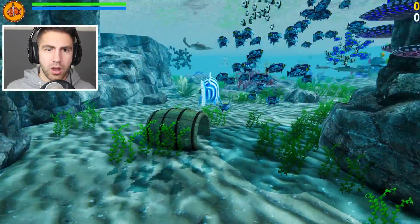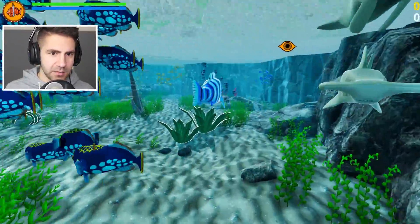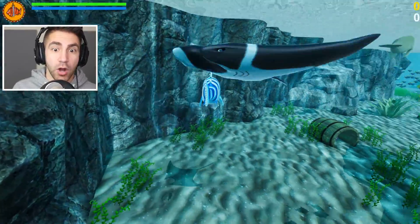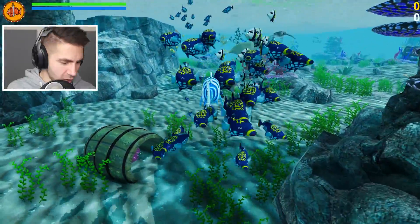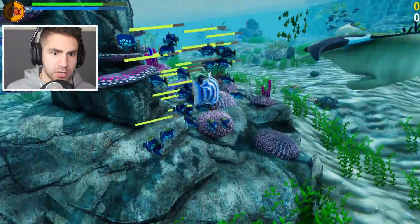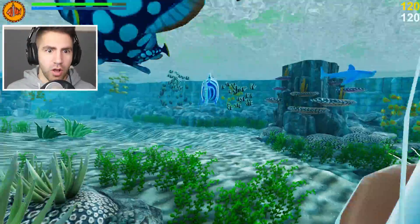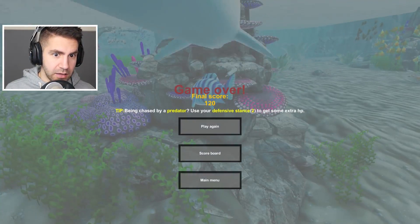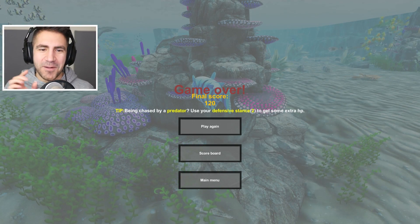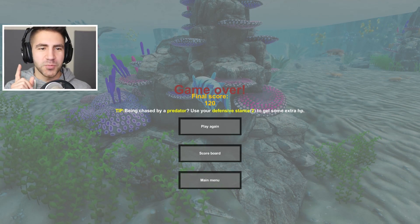Did you see that red eyeball? Yeah it's like instant so it's not like a smooth movement - you can go side to side which is a little weird. Let's try to eat some of these fish. It's not super smooth but we can move side to side. Let's hit one - I'm using the aggressive stance. I made him - there's a predator. I'm eating these fish - critical hit to death, kind of cool. Something's eating me! That wasn't a good start. Tip: when being chased by a predator, use your defensive stance to get some extra HP - that's probably what I should have done.